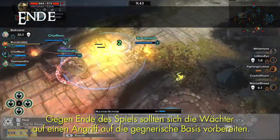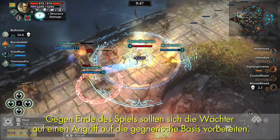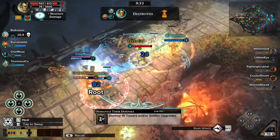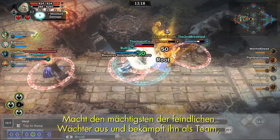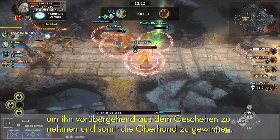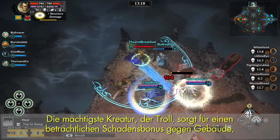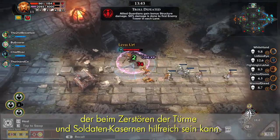Late in the game, it's time for Guardians to position themselves for an assault on the enemy base. Group together and eliminate any towers that remain in the lane. Identify the most powerful enemy Guardians and take them on as a team, temporarily removing them from the action and giving you the upper hand. The most powerful creature, the Troll, provides a sizable structure damage bonus, which can aid in toppling towers and soldier barricades.